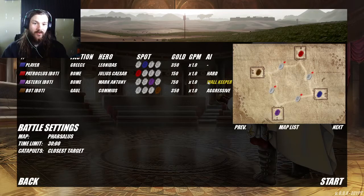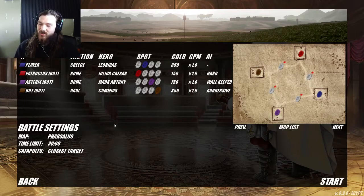Pompey is set as wall keeper. I'm setting Julius Caesar to hard because I represent the actual player, and the Gaulish faction is set to aggressive. In the campaign I believe they're the Dacians, which is a region just north of the Balkans. I'm going to be playing as the Greeks for this round, and it was a 35-minute time period but I decided to go with 30 minutes. Let's jump into it.